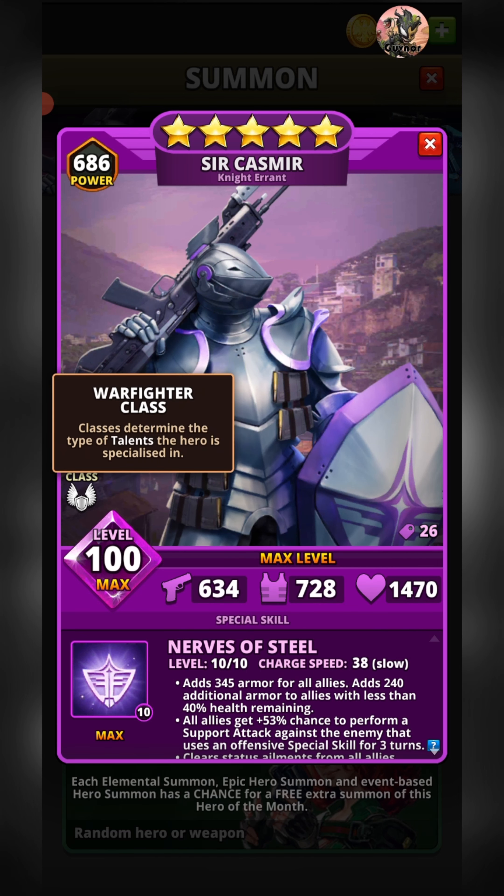Sir Kazmir is a member of the Warfighter class, which very much fits with him being a knight. The Warfighter class is one of the really great ones in the game — it's not limited to any specific hero style. Whether a healer or an attacker, the Warfighter class talent can trigger in the right situation and basically revives the hero on 1 HP when they take a death blow. It's a very powerful class talent that can completely swing a battle.